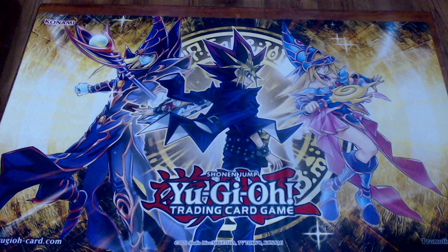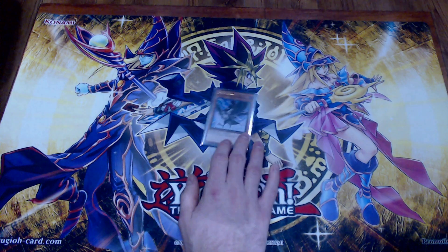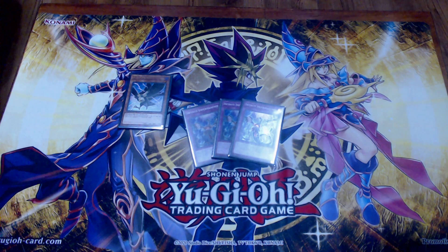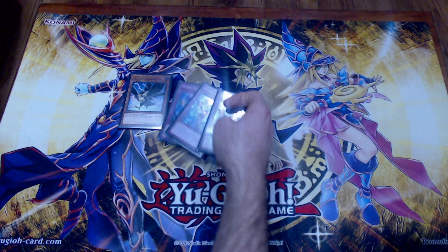Sticking to a small bird count gives space for 15 tech cards. First, the mandatory DD Crow — you have to run it, searchable, banishes DPE, banishes Celestial, what more can you ask. Triple Imperm. Before I get deeper into the tech cards, I want to talk about what I was thinking when choosing them. The deck on everybody's mind right now is Adventurer Phantom Knights, and honestly that deck doesn't do anything threatening except the Scythe lock. So if I tailor my techs to let me break through the Scythe lock as often as possible, I should be beating that deck — but I also don't want my techs to be completely useless into Swordsoul. Triple Imperm helps with the Scythe lock because you can Imperm Verte, and it's also good against Swordsoul.